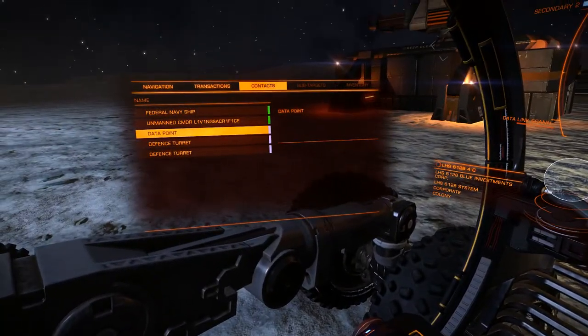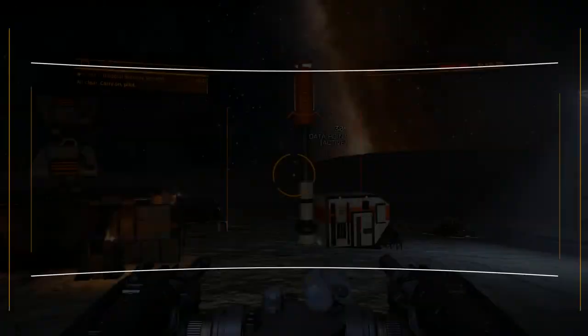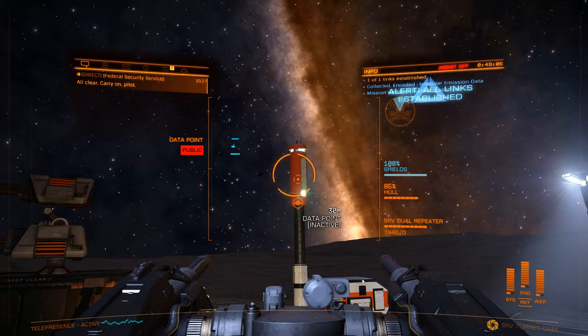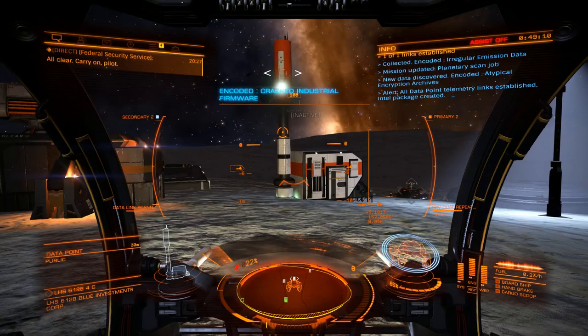You can come over here, click on the data point, go into turret mode, and then push your scanning button. It's that freaking simple. Target it, go into turret mode, scan. I've been trying to do this for 20 god-blessed minutes.